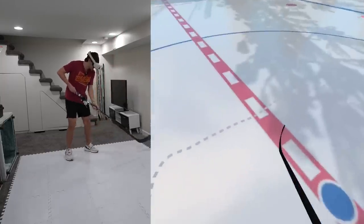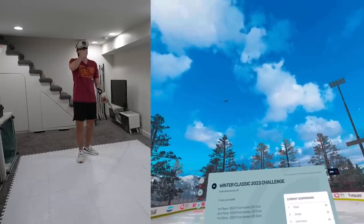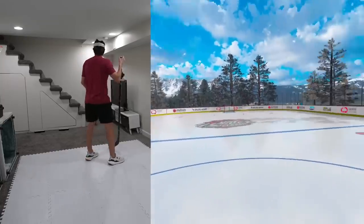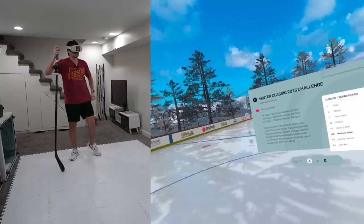Imagine the bird comes down and just drops me a puck right here on my stick. Centurita, if this bird doesn't drop a puck, can we get that added into the next update? That would be elite. Shout out to the bird — the scenery is looking sick. We're going to be playing better on this rink. We have the Winter Classic graphics on the ice as well. Let's get into this thing.